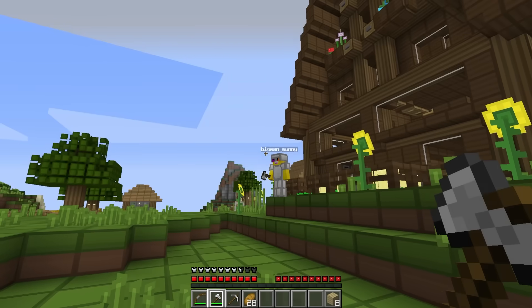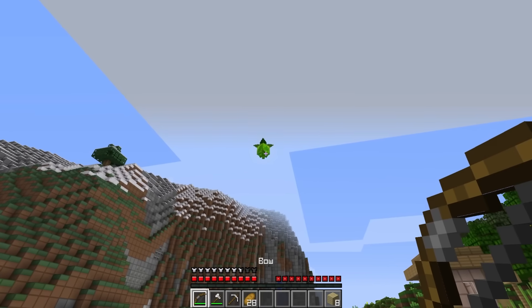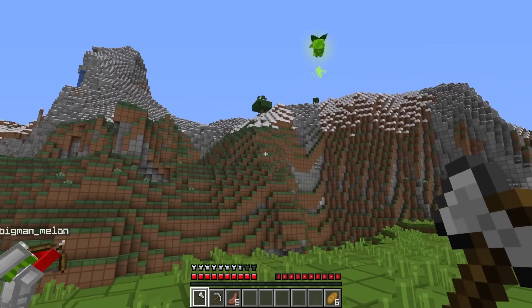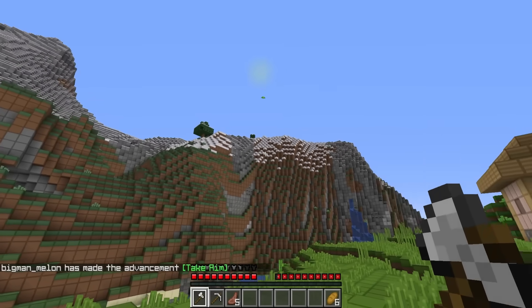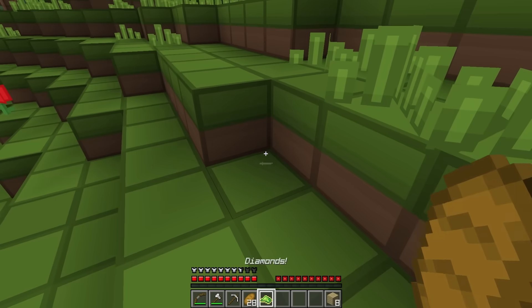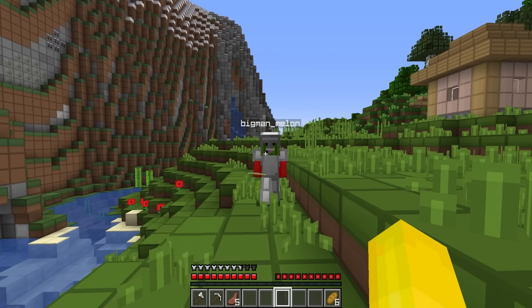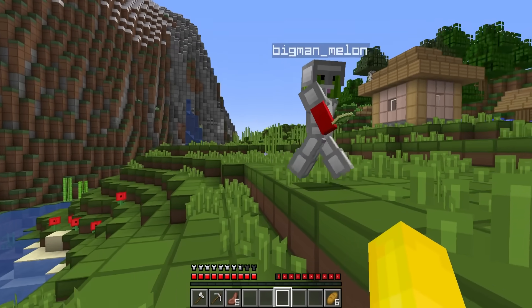What is that? Bro, it's the jelly bean I was talking about - it's back. Melon, shoot it down, maybe it'll give us another challenge. Nice shot! Yo, it dropped its jelly. Diamonds! Bro, we gotta get diamonds to become more realistic. That's not too bad - I think we can pull this off. Let's go back into the mines.